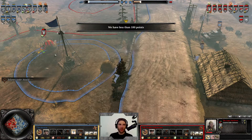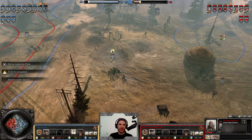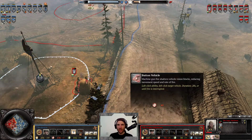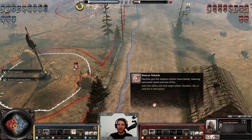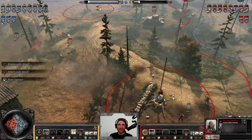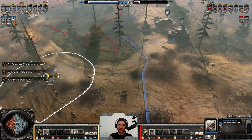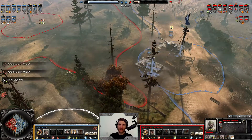The squad preservation from Theodosius has been insane — as far as I can tell he hasn't lost a single squad, save for one MG34 that was immediately recruited back. This is some of the best unit preservation I've seen. Guards with upgraded guns can also 'button' vehicles by the way, which shatters their vision, reduces movement speed and rate of fire — a super useful light anti-tank ability. The Sturmovik is available but are 200 munitions in the bank? Definitely not — he's splurged on the gun barrages.